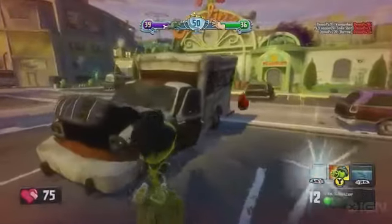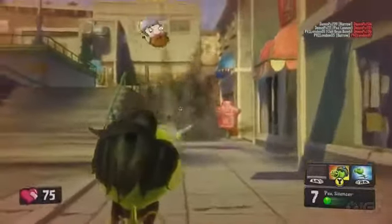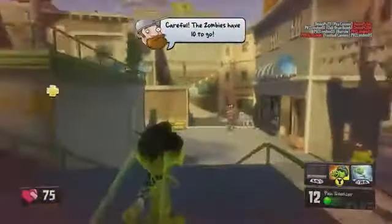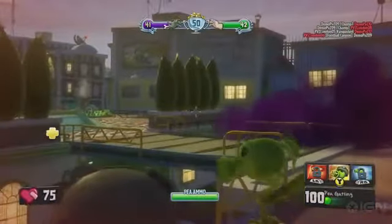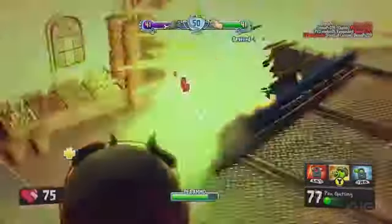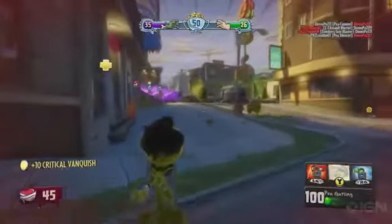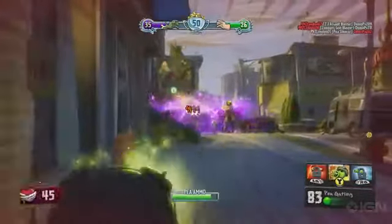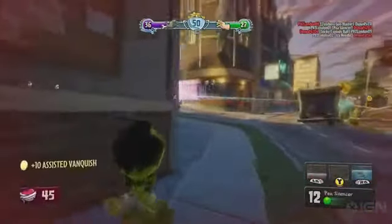Now we're taking a look at the Peashooter wearing the Agent P costume. Here's a clever use of the chili bean ability, catching an unsuspecting Scientist from behind. The Agent P has a suppressed, silenced P-Cannon. Here's the Peashooter using his hyper ability to get in close for the next attack. Here's the Peashooter using the Gatling attack again — you see a cluster of zombies surrounded by healing stations, so it's going to be hard to take anyone out in that situation.